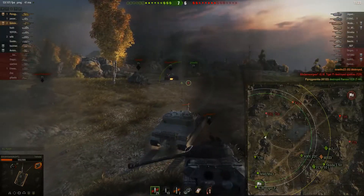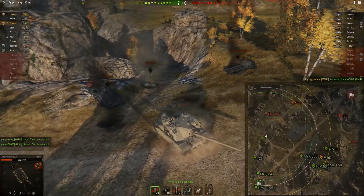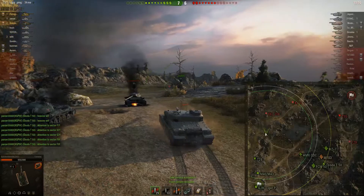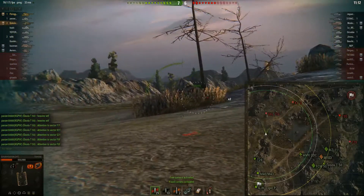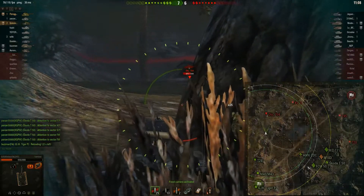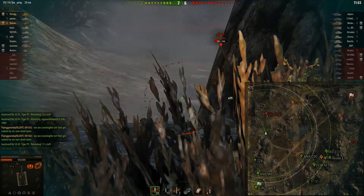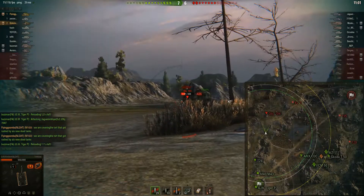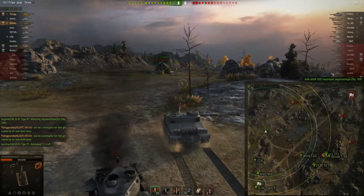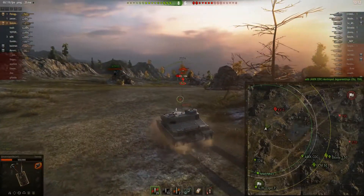Just look at this graveyard of tanks that all came to kill the Tortoise. Really, what it came down to was communication — I talked to Goomba, and I had other guys sitting on this ridge line. Based on what Goomba was telling me, I knew I needed to pull back a little farther to give everyone vision. The circle on the map would have told me to, but I wasn't even looking at that — I was staring straight ahead at all those enemies coming for me.